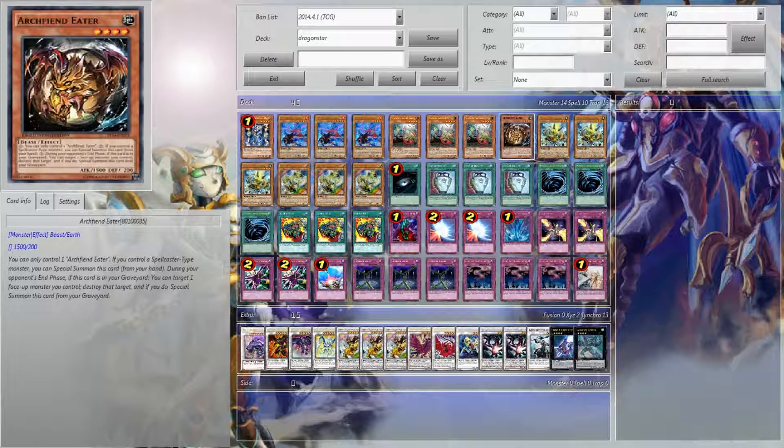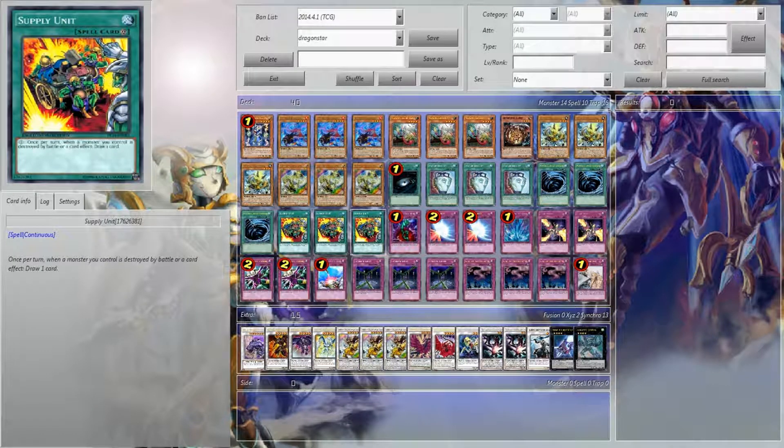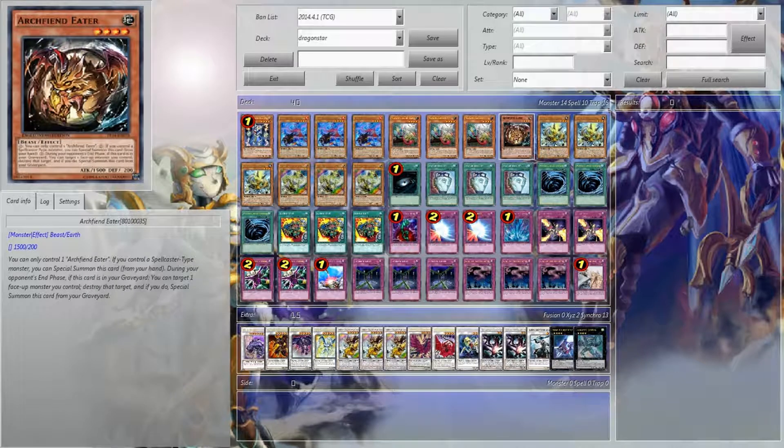Archfiend Eater — you only need the one. The reason you only need the one is because at your opponent's end phase, you're going to destroy your Dragon Star, and this guy's going to come back. That fuels Supply Unit, and also fuels your Dragon Star, which allows you to do a lot of stupid things. So say I have three Supply Units and a Dragon Star in the graveyard — I can constantly go plus four.